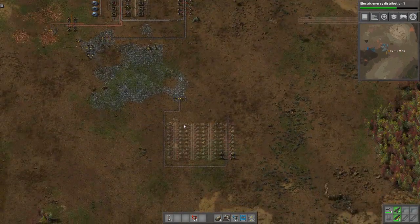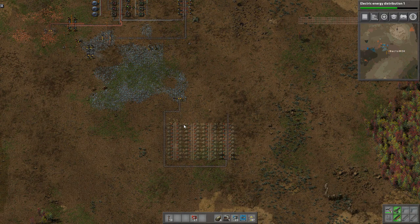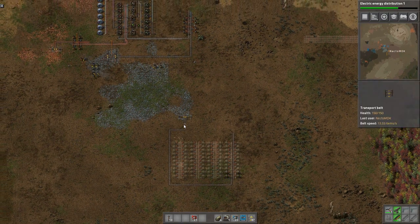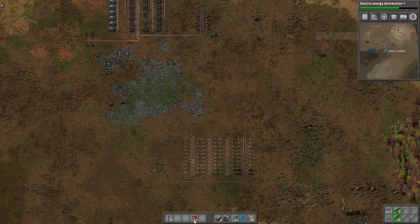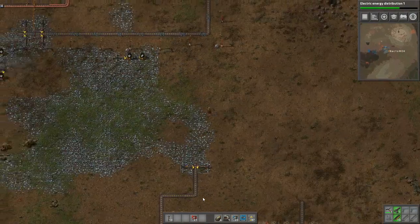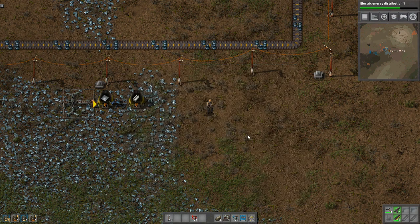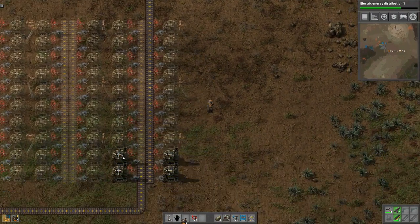So all in all, if we end up upgrading the entire bus to fast belts — if we get there — this would be 16 columns to saturate four express transporter belts, the blue belts. For just red belts, we're only going to end up with eight columns. Steel gets more complicated because there's a whole other ratio to work into it — it comes down to how much the furnaces can process, not just how much the belts can handle.